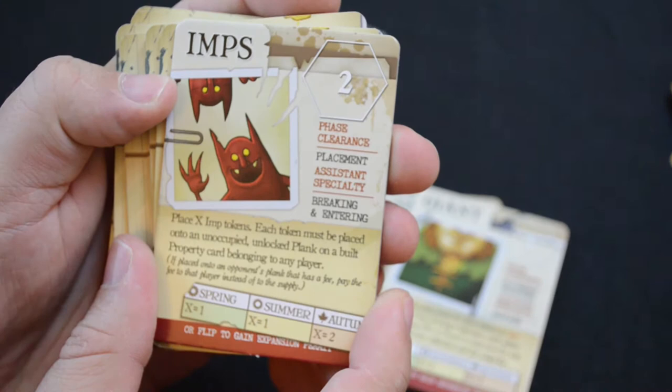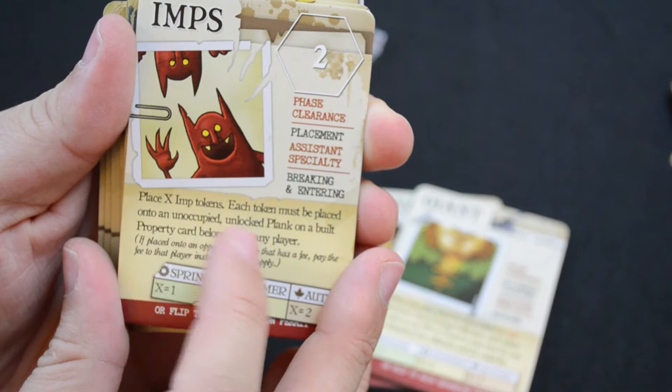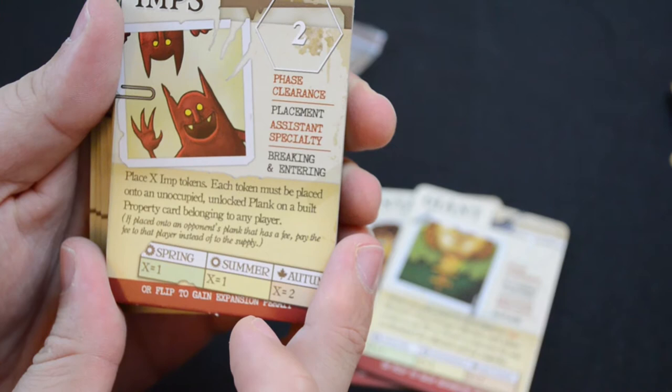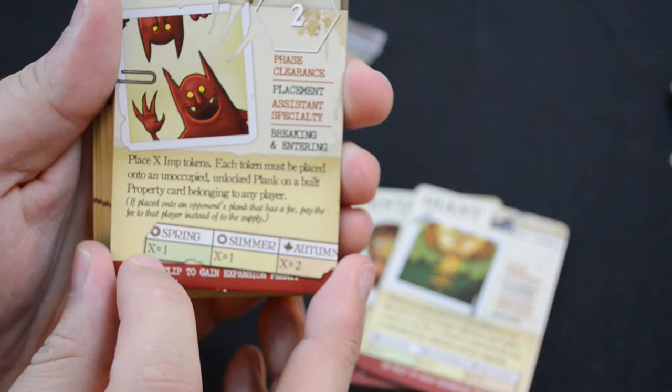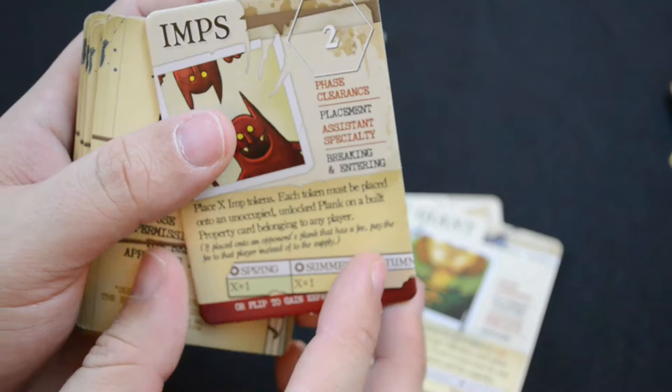The imps — there are two imps — are used during the placement phase and their specialty is breaking and entering. It says: place X imp tokens, each token must be placed onto an unoccupied unlocked plank on a built property card belonging to another player. If placed onto an opponent's plank that has a fee, pay the fee to that player instead of to the supply. X is one in spring, one in summer, and two in autumn — allowing you to essentially take over other people's buildings.